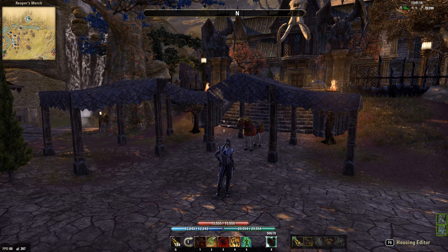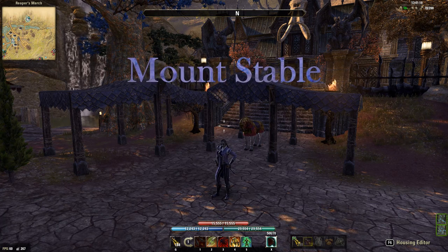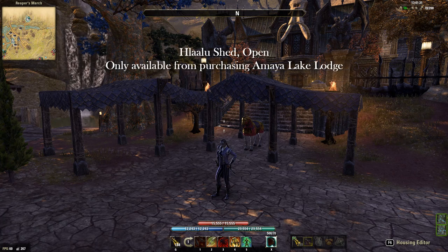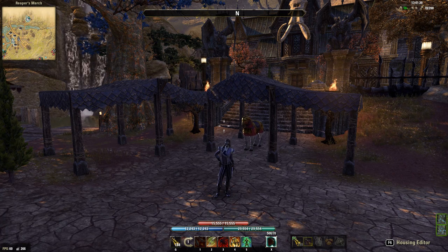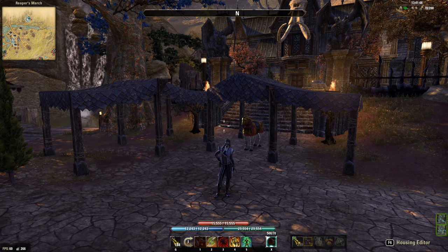This one is showing off a stable that I've been working on, as this house does not come with a stable like some other houses. Like Amaya Lake Lodge — when I bought that house unfurnished it came with that structure, which this house didn't come with when I bought it unfurnished. So I had to improvise and make my own stable to house my horse and other mounts.